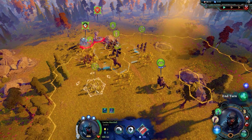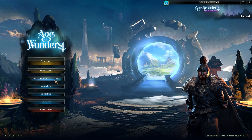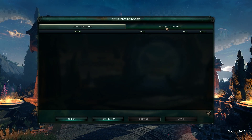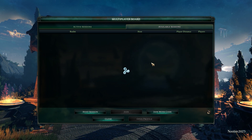Age of Wonders 4 is an immersive strategy game that offers a rich multiplayer experience. However, encountering issues with Age of Wonders 4 multiplayer not working can frustrate players. Troubleshooting these problems requires a thorough understanding of the game's mechanics, network connectivity, and potential conflicts.